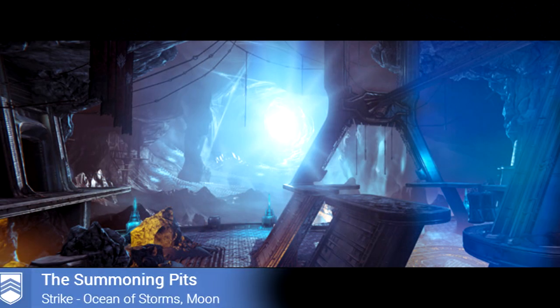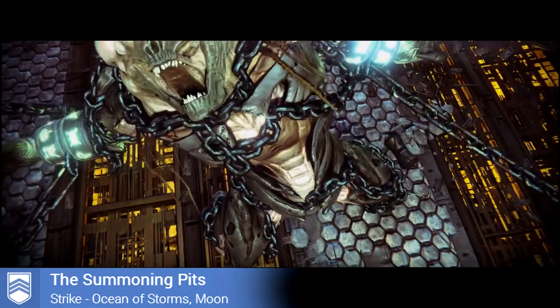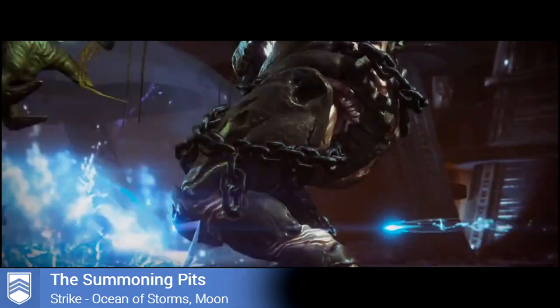The Summoning Pits is something we got to see briefly in the beta. Going up to the access doors on the moon gave you the location text saying 'The Summoning Pits.' Some people were able to get in using glitches that weren't yet fixed. At the end of the strike, you go into a vast room where the boss known as Phogoth is tied down — a hulking ogre looking for destruction.